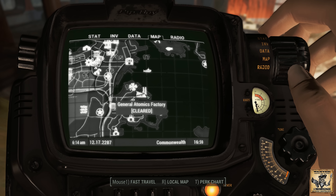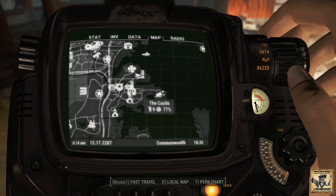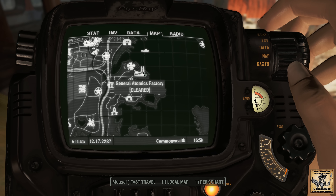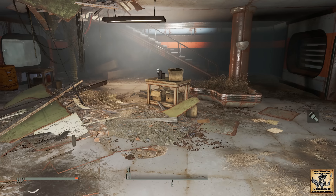First, you need to track down General Atomics Factory. You're going to find this on the southeastern edge of the map, right near the castle — just north and west of the castle, right near a four-leaf fish packing plant. Once you get down inside here, you're going to run into some Mr. Gusties, so be aware there are also some turrets.